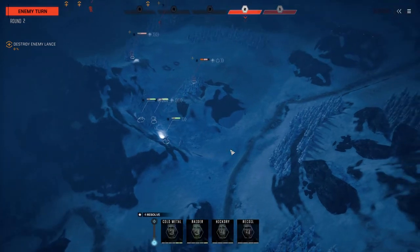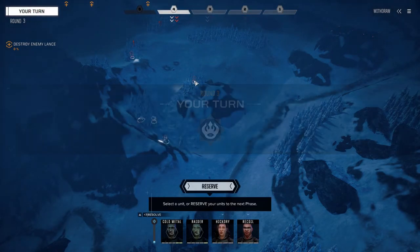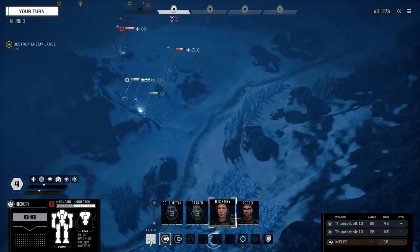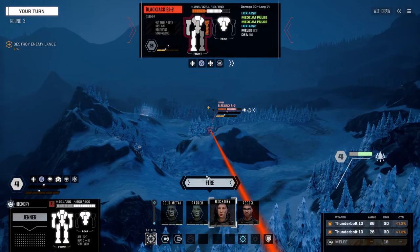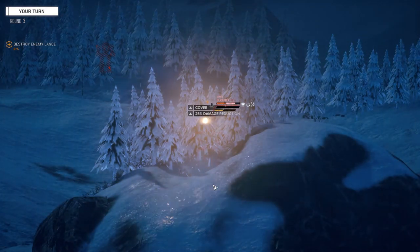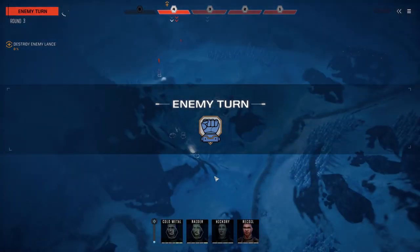We don't need to knock him back a turn. What's his stability like now? We can make him unstable with Hickory - 47% chance to hit, 13 on that guy. We're going to fire on him. All we need is to hit with one to make him unstable. There we go - nice.